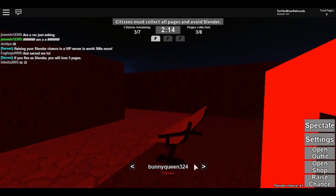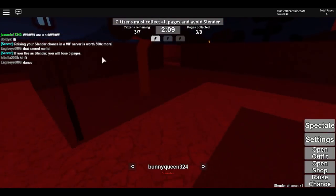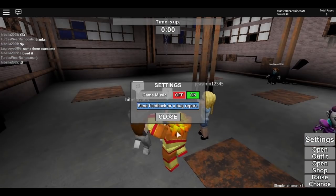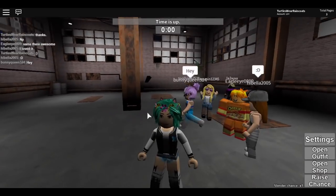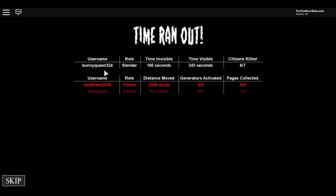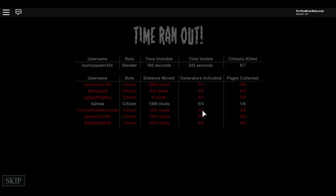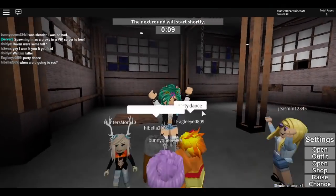There's a generator right there. Okay, time is up — we all lost, we did not escape Slender. We all died, though this one person stayed alive. I collected the most pages and I activated a generator — yay, go me!